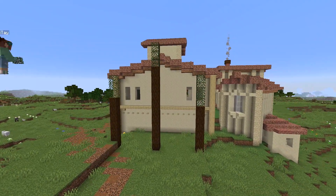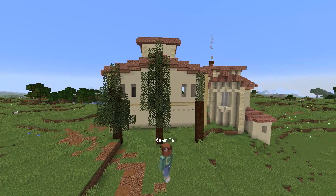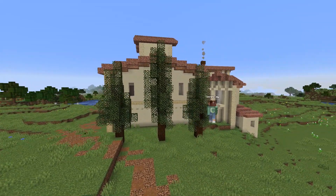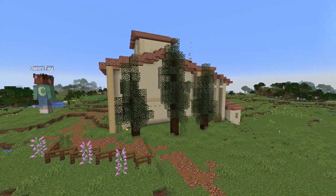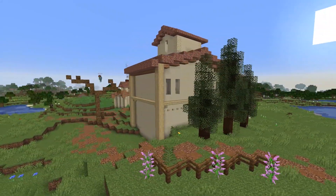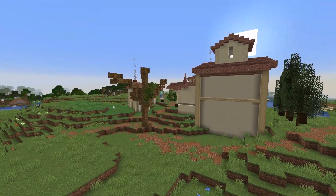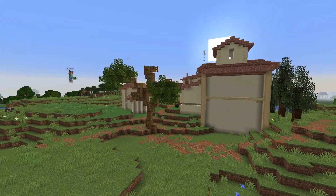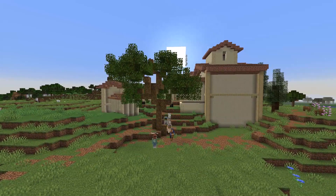Once that's done, it's time to think about the plants that are going to be around. Something that's in a lot of these Italian vineyards are these sort of long, bushy, thin trees that I see quite a lot. I really love these, and I thought with the addition of a couple of custom oak trees it would really make this place come to life. I just love building custom trees — I think they add so much to a scene.